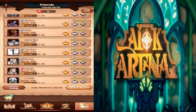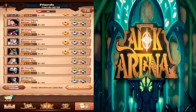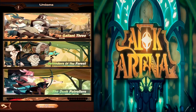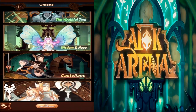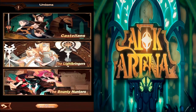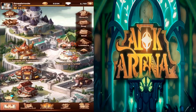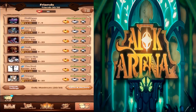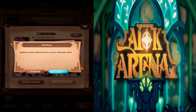One thing you can do is take every single guild member off your friends list. You do not need guild members on your friends list, because you're going to get their mercenaries anyway. Having separate people on your friends list gives you extra mercenaries. Unfortunately, I can't remove my guild mates because they're actual real friends.